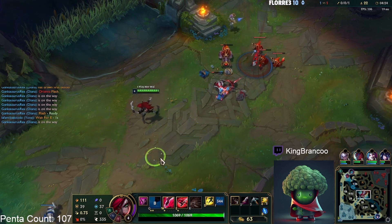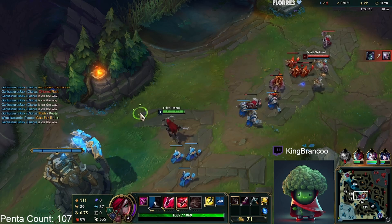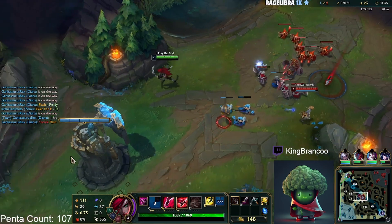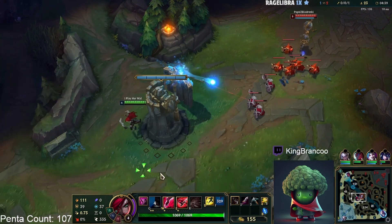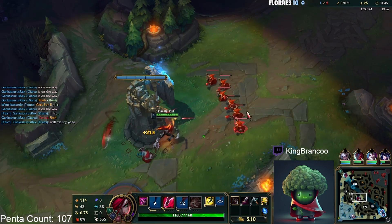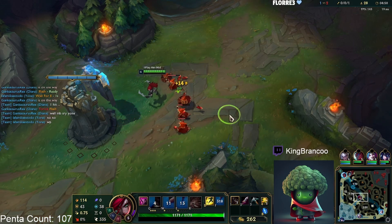Other viable items include Deadman's Plate, Randuin's Omen, and even Titanic Hydra, which apparently has a decent win rate. It makes sense because you can use it as an auto attack reset and it's also on-hit — you'd be spinning and proccing Titanic Hydra. But the core build is Blade of the Ruined King, Kraken, then Terminus or Wit's End.